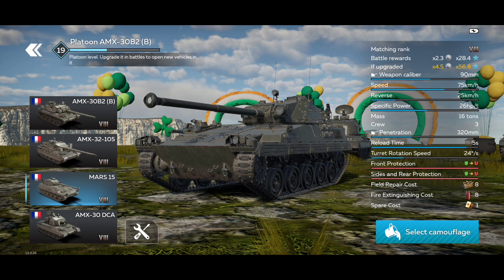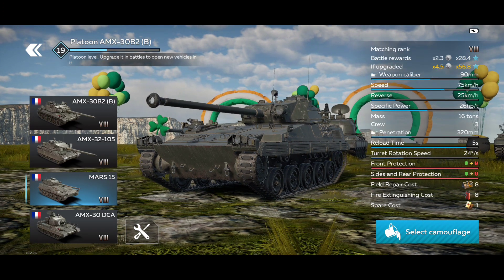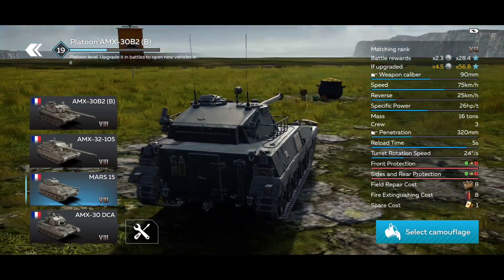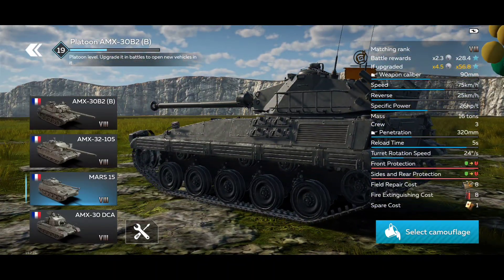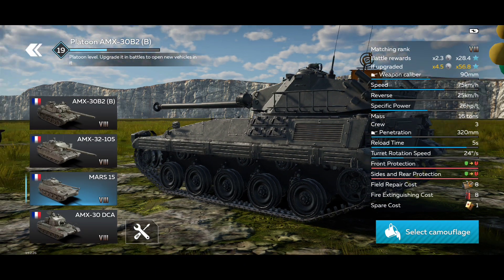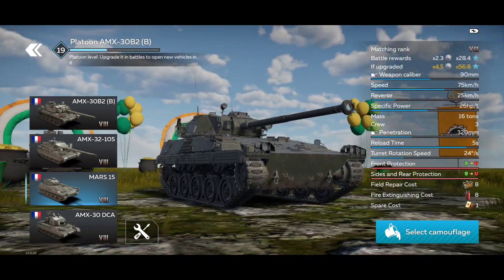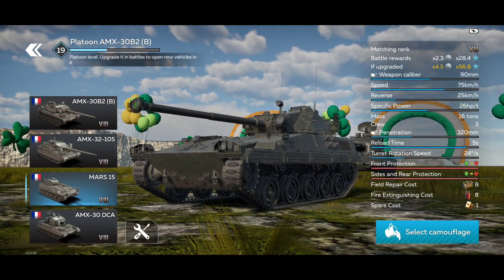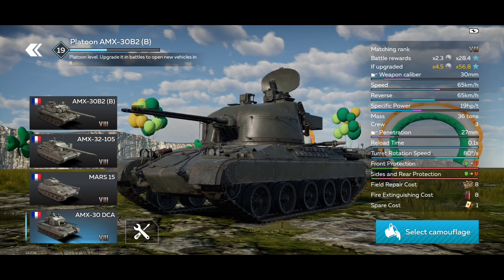We also have the MARS 15, which is a light tank — I like to call it the mini baguette. This vehicle is very fun, very fast, has no armor, has APFSDS and HEAT. The 90mm APFSDS doesn't do a lot of damage but it can penetrate a lot. It's a very fun little vehicle to drive around and it has a very good reload.